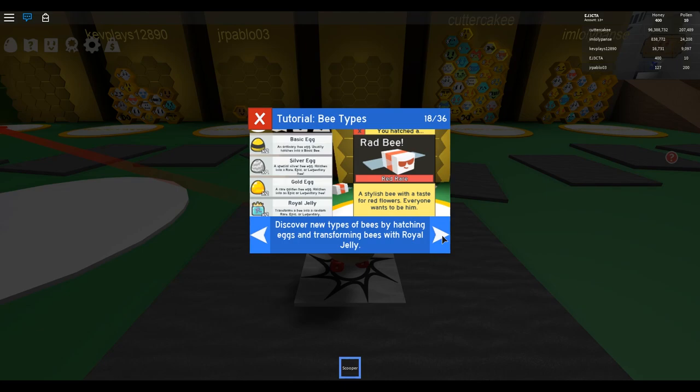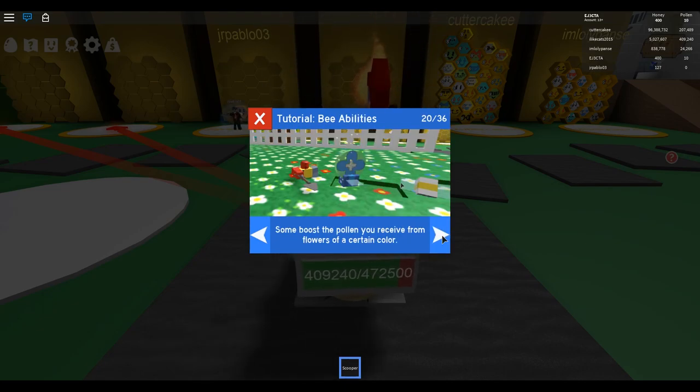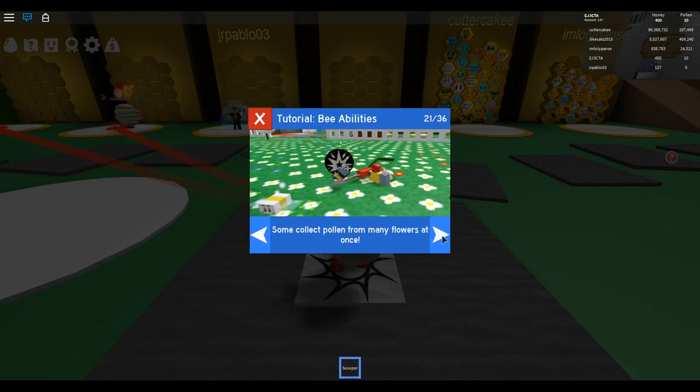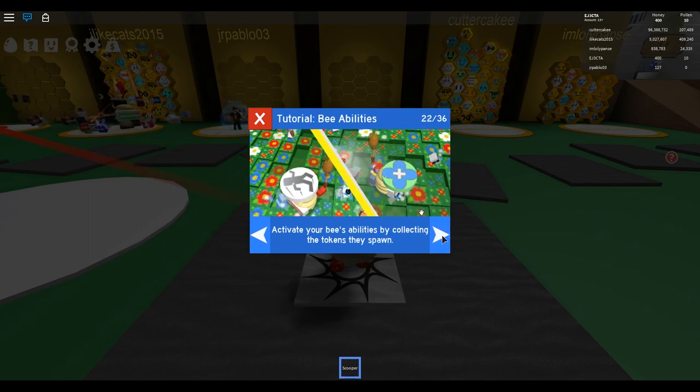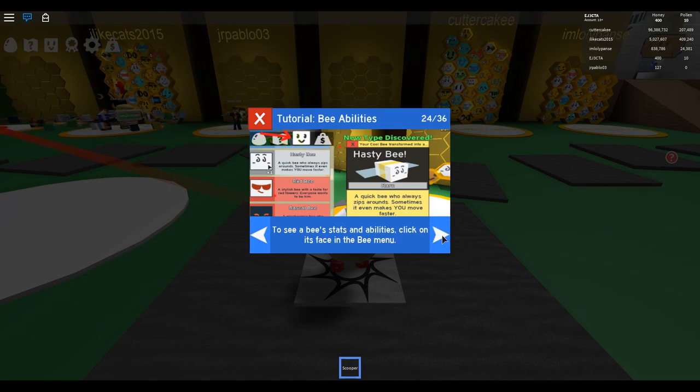Discover new types of bees by hatching eggs and transforming bees with royal jelly. There are many different types, all with different strengths and abilities. Some boost the pollen you receive from flowers of a certain color. Some collect pollen from many flowers at once. Activate your bees' abilities by collecting the tokens they spawn. Combo abilities to boost their power. To see a bee's stats and abilities, click on its face in the bee menu.